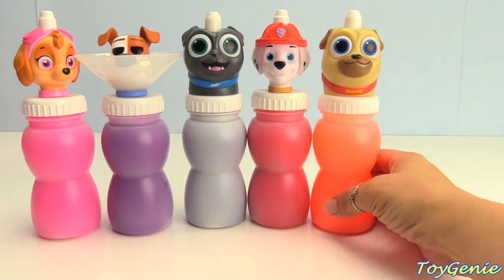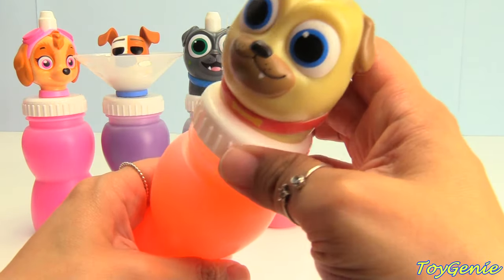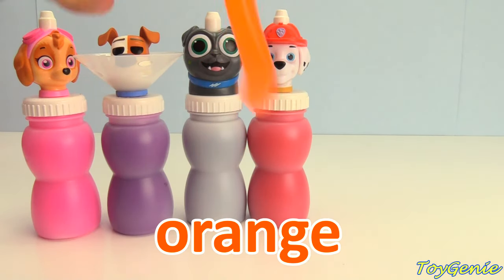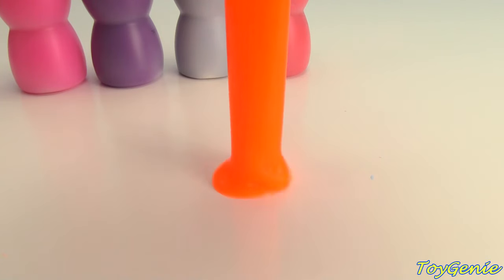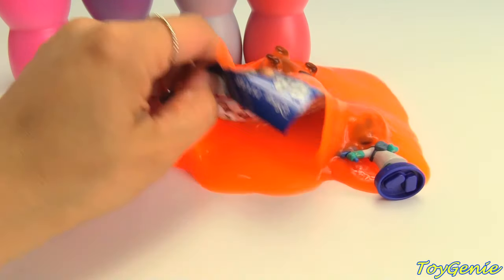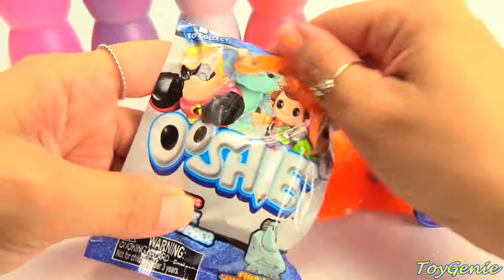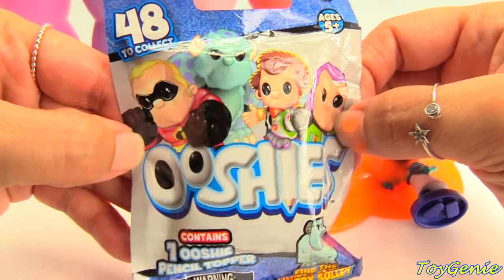Let's get Rolly next! What color slime is inside of Rolly? Orange slime! Wow! What's inside of the orange slime? Wow! What's all this? We have some Ooshies! Look, there's a bunch!